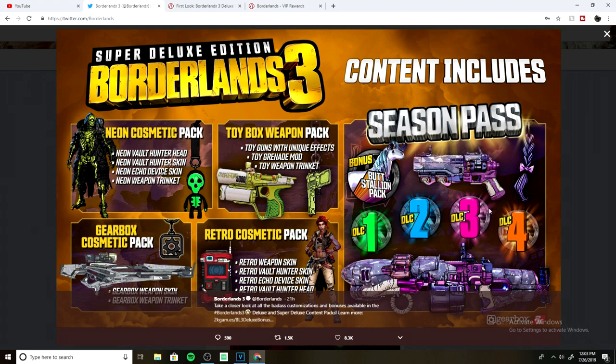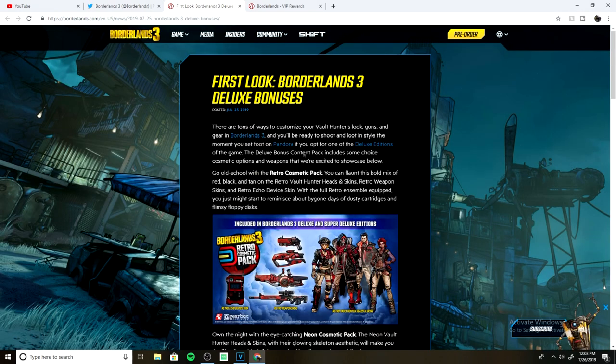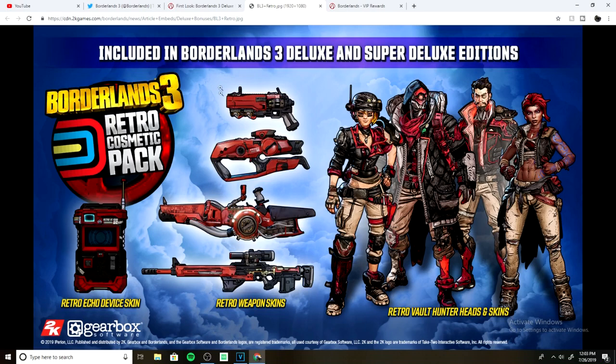Then DLC one, two, three, and four. To get a closer look, we can go over here and I can show you guys the retro skin pack and what they will look like on the guns — a sniper rifle, what could be a grenade launcher or rocket launcher, something that looks like a laser SMG, and then a handgun. Here are the vault hunter skins, heads, and the echo device.